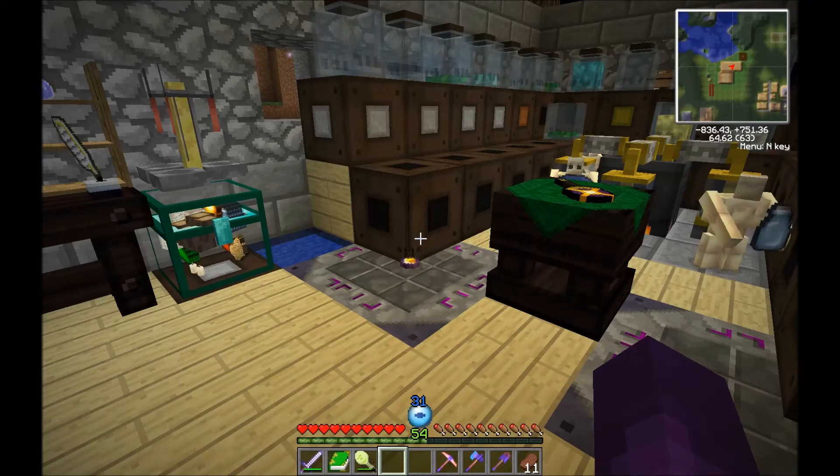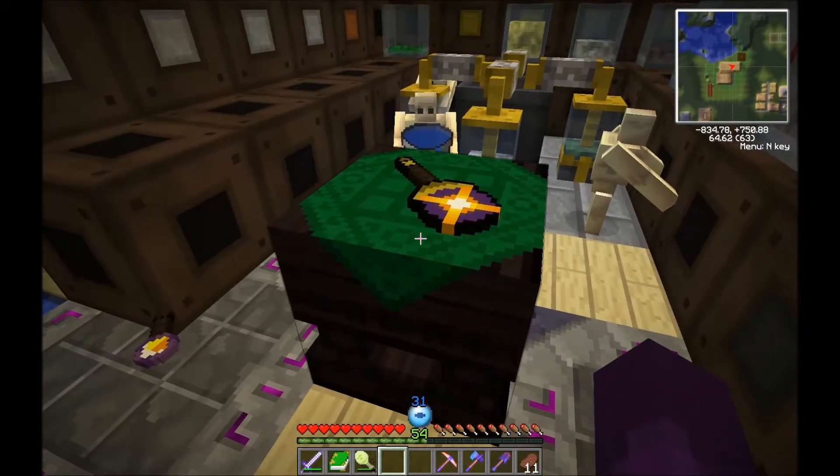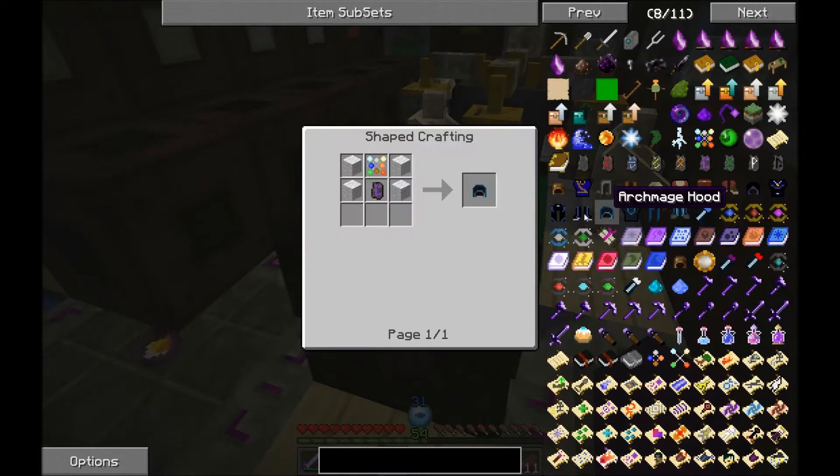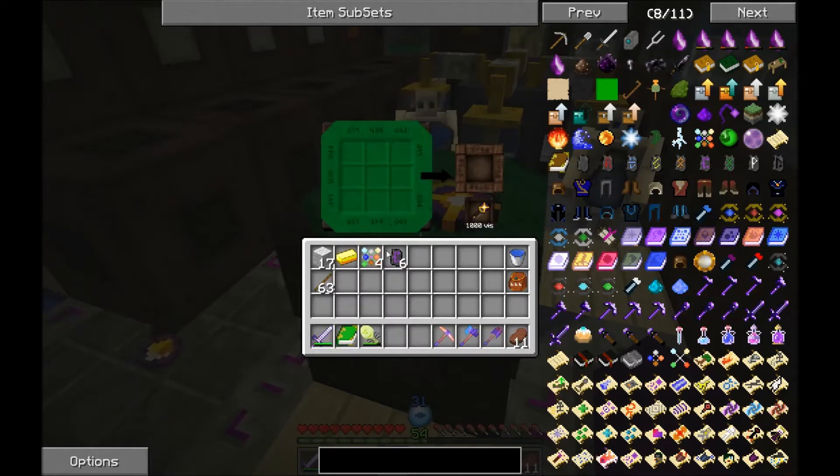We are ready to craft ourselves some Archmage armor. Let's begin. Archmage hood - wool, pure essence, rune. The Archmage hood will give you water breathing if you find yourself low on air. Very cool.